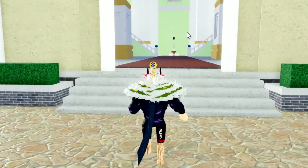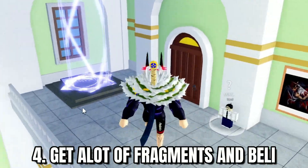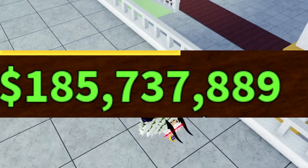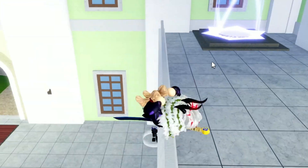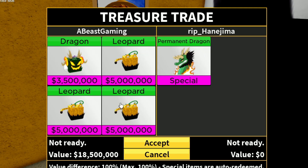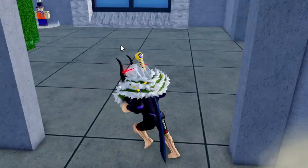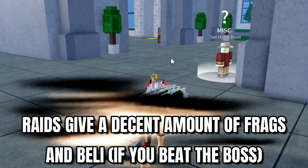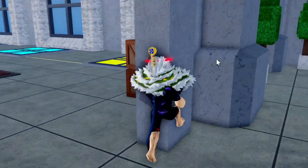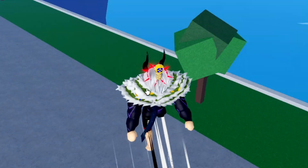The next tip is to get a lot of Fragments and Belly, because they're going to be very useful in the next update. We're going to be getting a trading mechanism, new fighting styles, and new awakenings, so having tons of Fragments and Belly will help with buying those awakenings and new fighting styles. The best way to do this is to do Raids, as that's the fastest method for getting Fragments and Belly quickly. You can also do CB stunting, which is a little more difficult, but very useful as well.